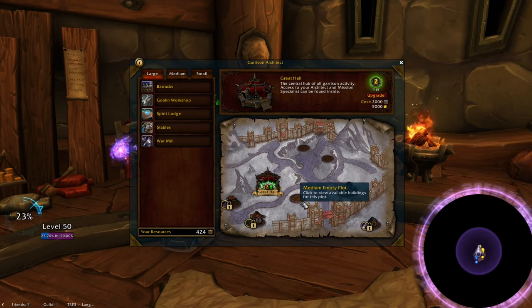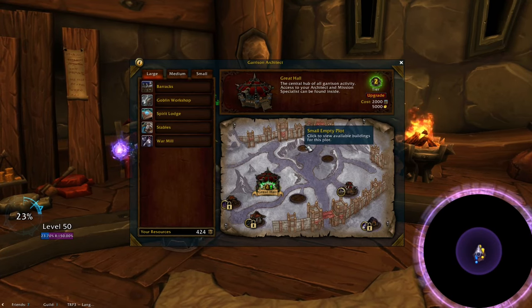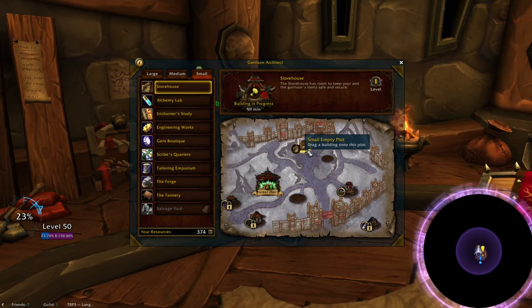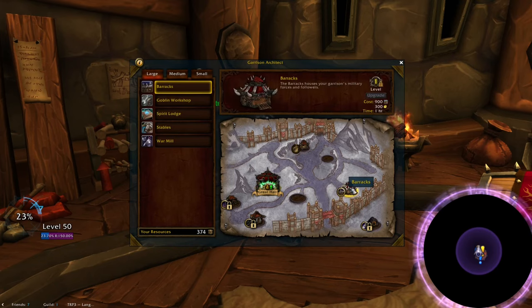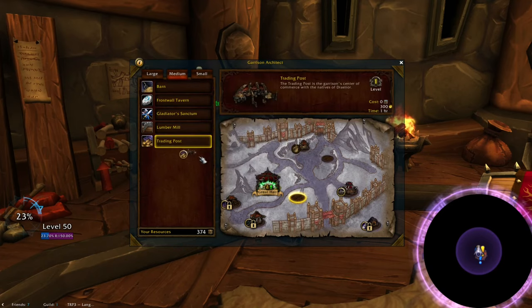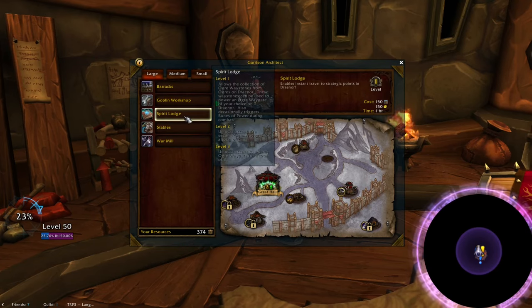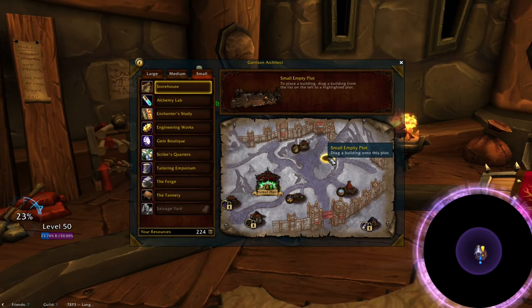First, check out the few open plots you now have — this is where you can start putting in buildings. Make sure to read through each building and each of their stages because they all offer different stuff. I like the storehouse as one of my small ones because it offers a bank, guild bank, and void storage. I like the trading post as one of my medium plots because it has an auction house you can unlock. And I like the mage tower or spirit lodge for the large plot because you can open portals to each of the zones in Draenor, some of which are close to the raids. Most of those cost resources except for the trading post, so you'll put them down when you're able.